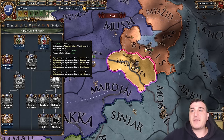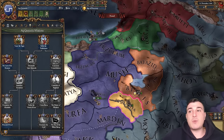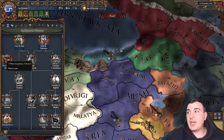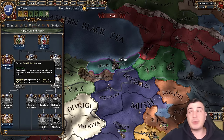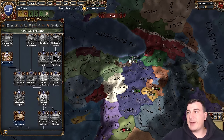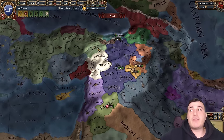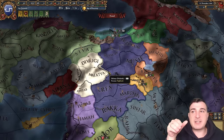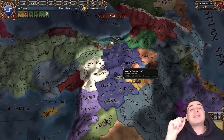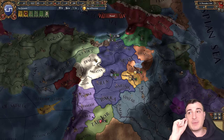'Rally to Turcoman' is fairly easy to complete and gives us more claims, mostly in the northern Georgian and Armenian lands. Once we get Trebizond under control, we also have a super cool event and more permanent claims on the Rum area. There are a lot of missions here and many are actually quite good, but this can be a very RNG-heavy campaign. Of all the 1.36 mission trees I've done, Aq Qoyunlu has been the most punishing for RNG — things can go pretty badly.